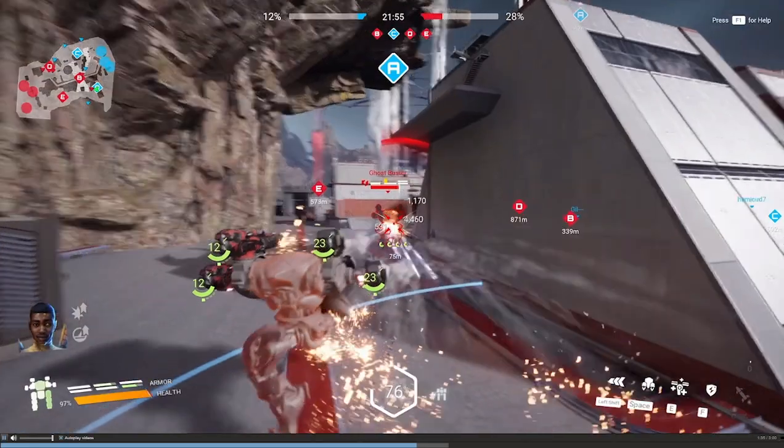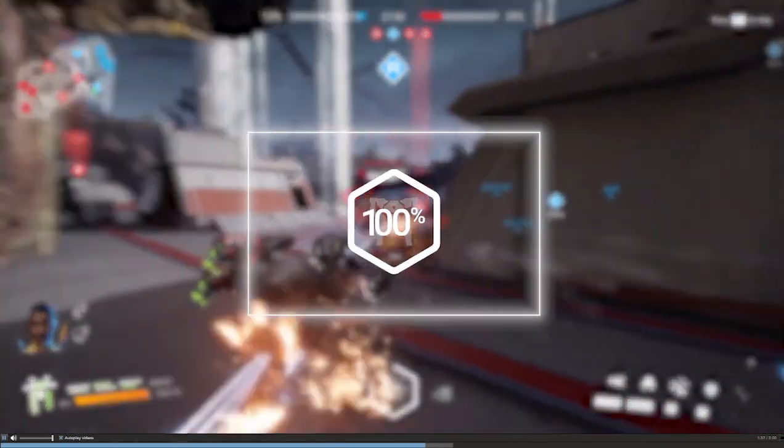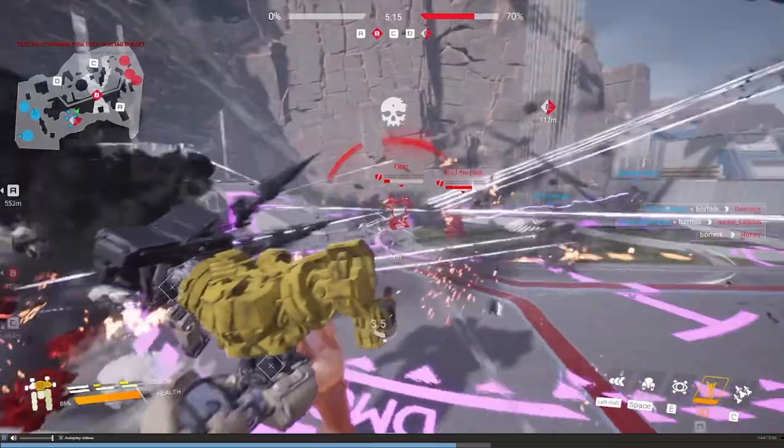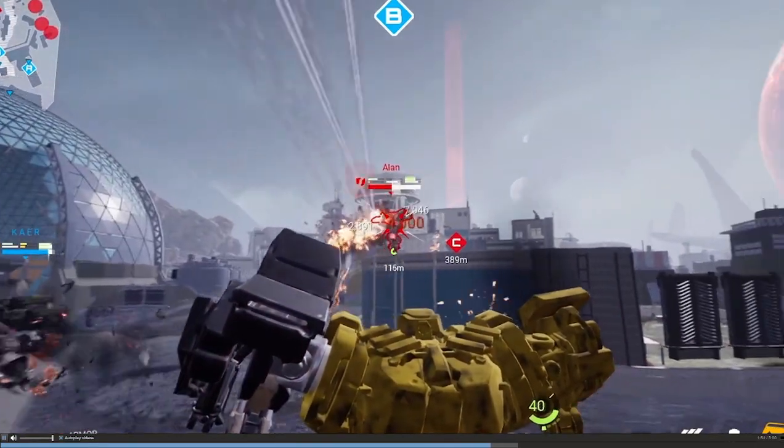The better you fight, the more your alpha meter fills. When it's ready, take control of the most powerful robot in your arsenal to crush your enemies. Alpha requires some coordination with your teammates to be the most effective, but when you play it well, no one can stop you — other than the other alpha, perhaps.